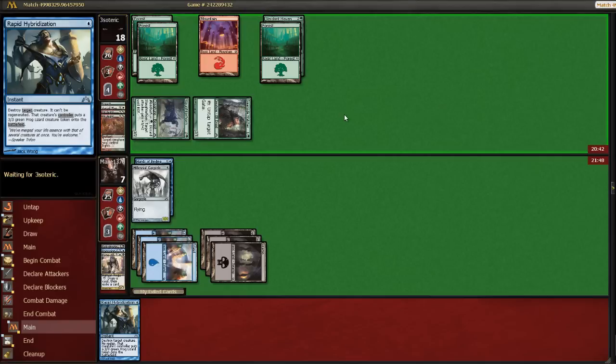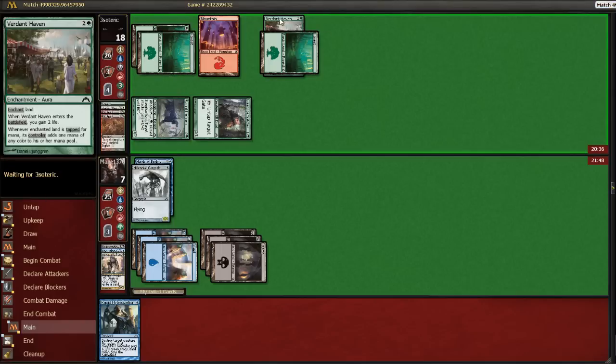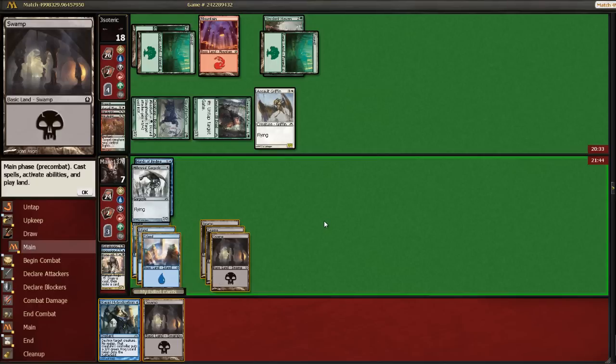Rapid Hybridization now much less good than it was before. I did not see this coming at all. Like, we don't see any white mana on the table — we know he's splashing something, but... oh, Assault Griffin. I think we've lost this game. He's just drawn a lot more threats than we have.